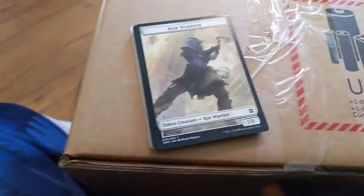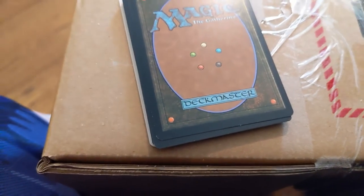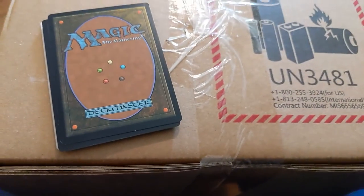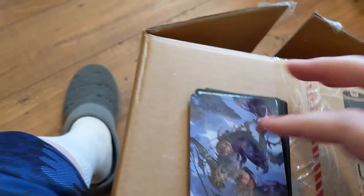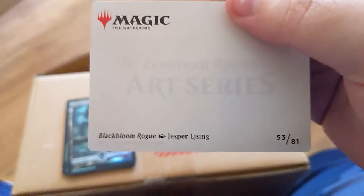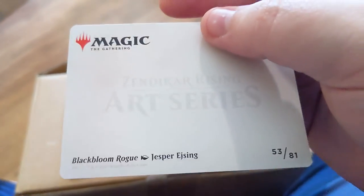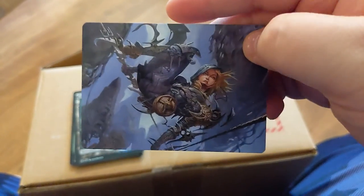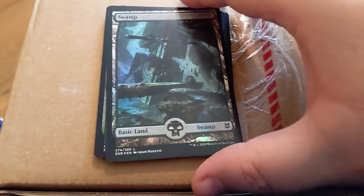Will start with a token — oh wait, a Core Warrior — I guess we don't start with a token. They start us with the foil. Oh, collectible art — cool, starting off with a foil swamp.